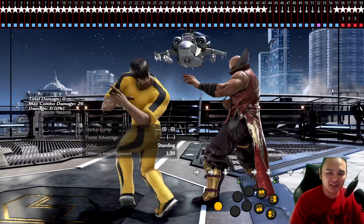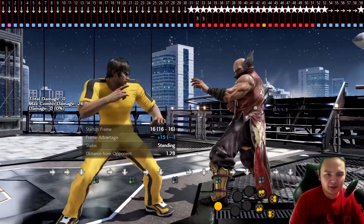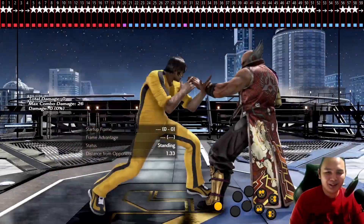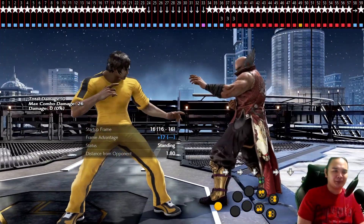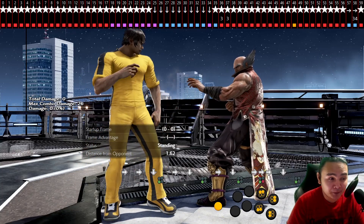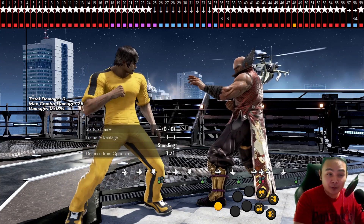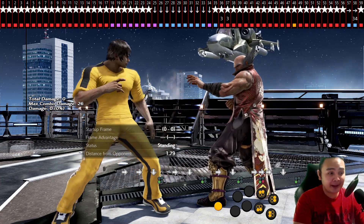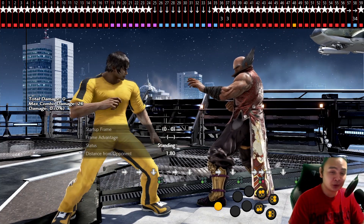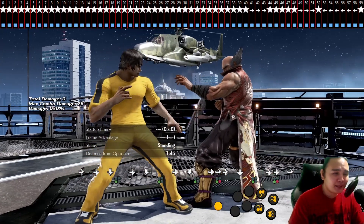Yeah, there we go — frame perfect. Forward 3+4 is a frame trap off while standing 3 — a frame trap launcher, counter-hit launcher, only minus 2 on block, and it's hard to step. I think only Lily can step it. So that's it for this video.